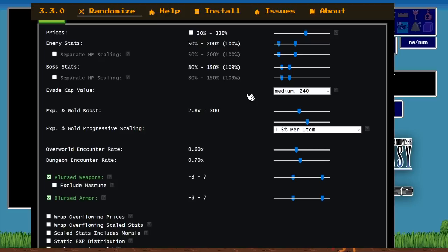Prices range from 30 to 330. Enemy stats and boss stats will land in that range — there's a button for separate HP scaling which is not turned on, so stats and HP scaling will land in the same range. EXP is 2.8 times plus 300 gold per enemy, which is pretty huge — close to Black Belt huge. There's also a five percent EXP bonus per key item, so every time you get that key item fanfare jingle, you get an extra five percent experience points.